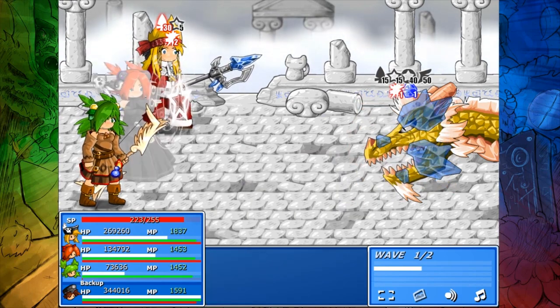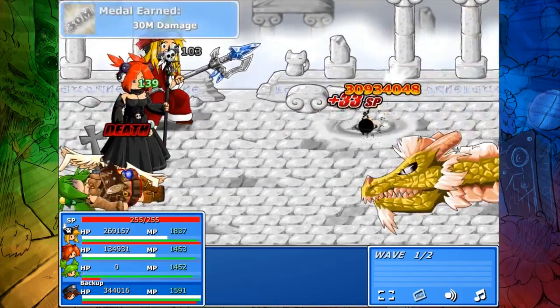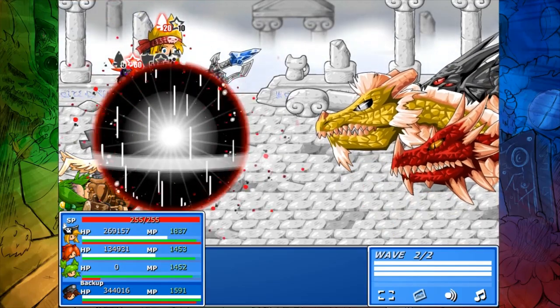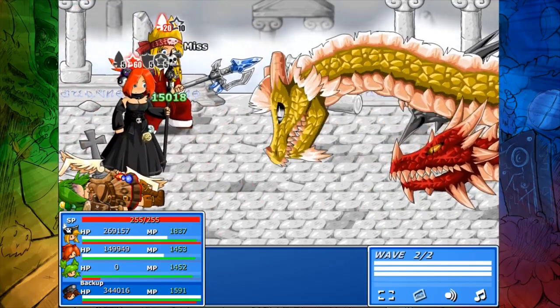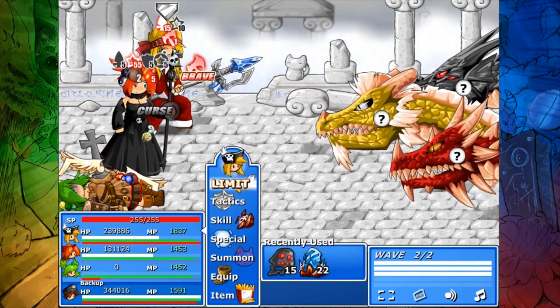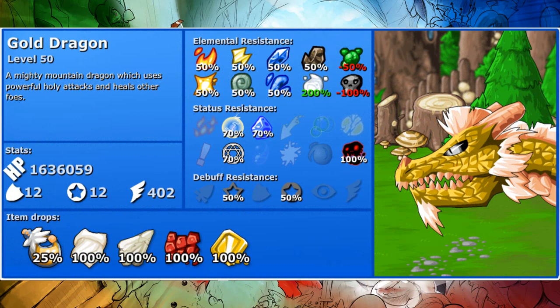Now the one thing about Black Hole: it's a very strong attack, 500 base power, dark type, but it has a chance of one-hit KOing the target, inflicting instant death, which bypasses the damage calculation — and if that happens, it would screw you out of the achievement. The reason we're using the gold dragon is because it has a 100% resistance to being one-hit KO'd, so that can't happen. It does help your cause if you score a critical hit, but I don't think it's necessary.